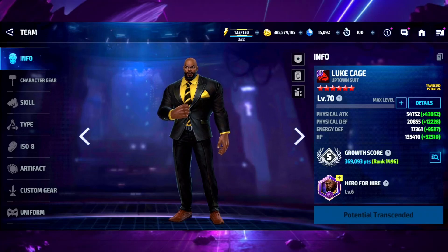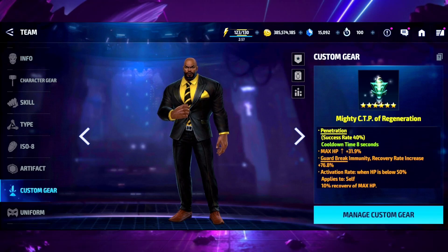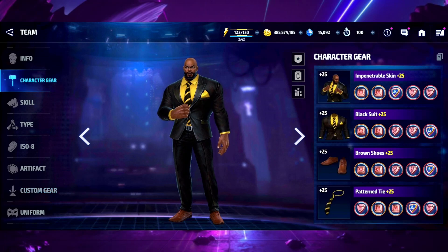Coming off the high from the last video on Hulk where he completely destroyed Century and Dr. Doom in PvP, we're jumping in and testing out my man Luke Cage, looking as sharp as ever — rocking 135,000 HP. Not as much as Hulk who had 144k, but still pretty good. Luke has a Mighty CTP of Regeneration pulled from World Boss Legend, re-rolled a couple times with a 40% success rate.